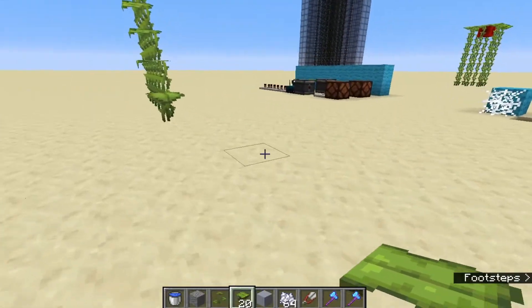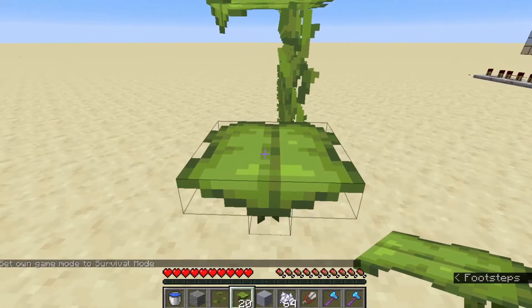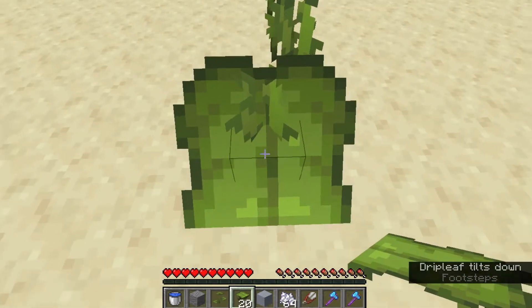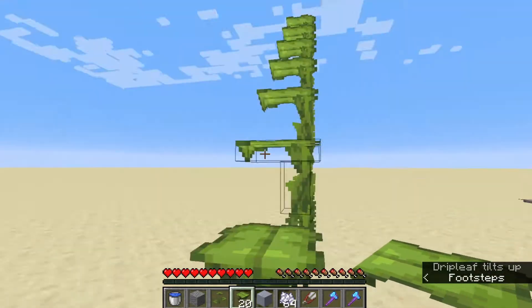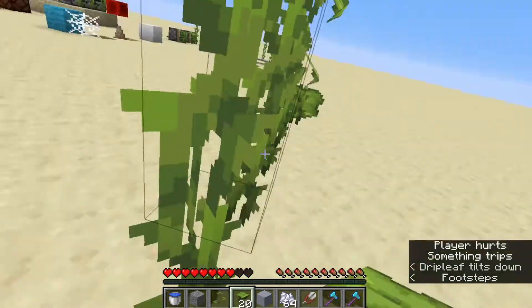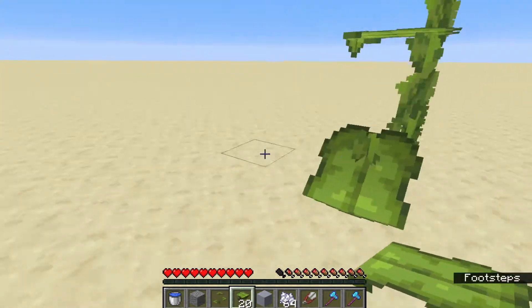Onto its intended purpose — switching to survival mode, one of the properties of the big drip leaf plant is its tilting ability. You can see on the right-hand side it says 'tilt: none.' If you stand on it, it starts tilting and drops you off. This lends itself to being a nice addition for parkour — you jump, the ones behind you all fall, then they reset back up again. They removed the ability for crouching to stop the tilting, so it will now always tilt regardless.